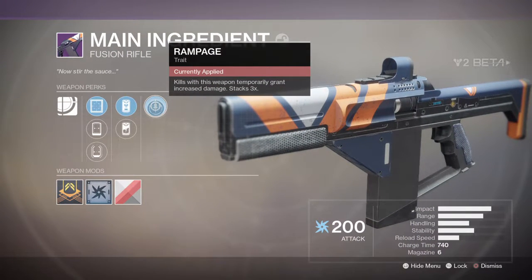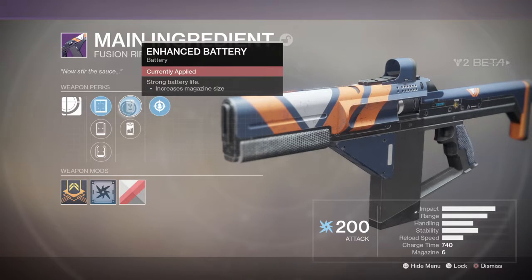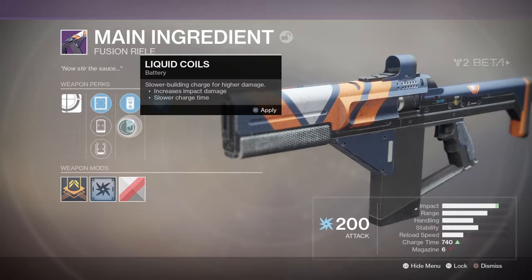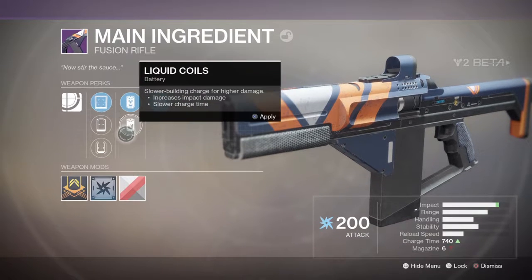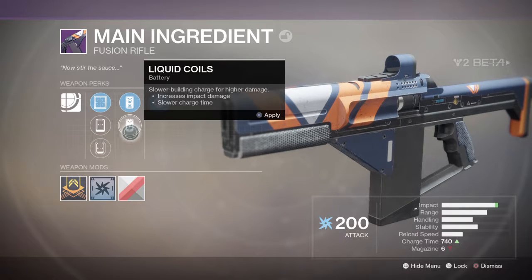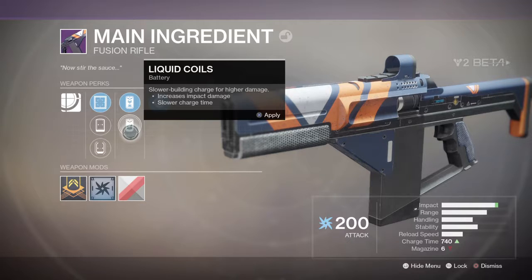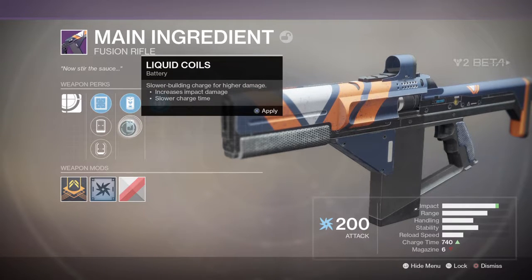Kills with this weapon temporarily grant increased damage — like crowd control basically. Enhanced battery increases magazine size. And strong back. Slow building charge for higher damage — increases impact damage, slows charge time. I'll probably use that.